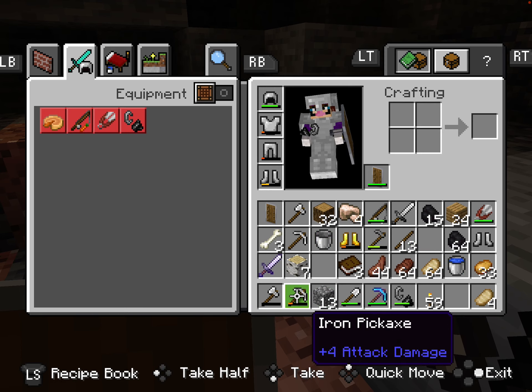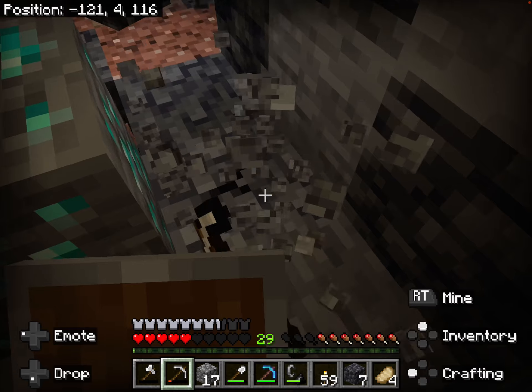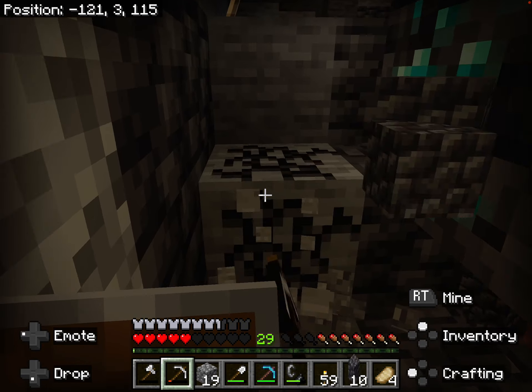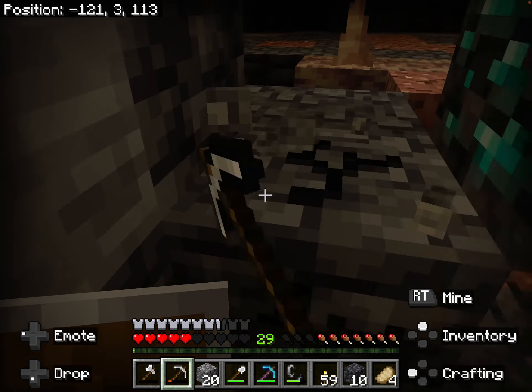I'm just gonna throw the useless stuff out of here. Nice — I made the zombie fall with fall damage! Careful of that creeper, Waluigi.